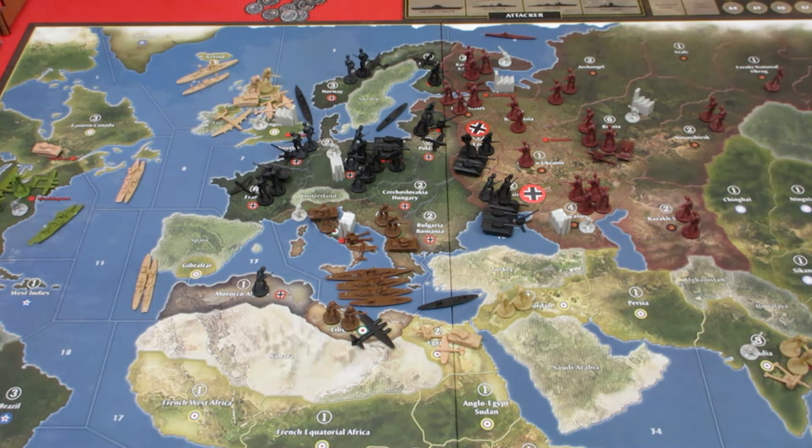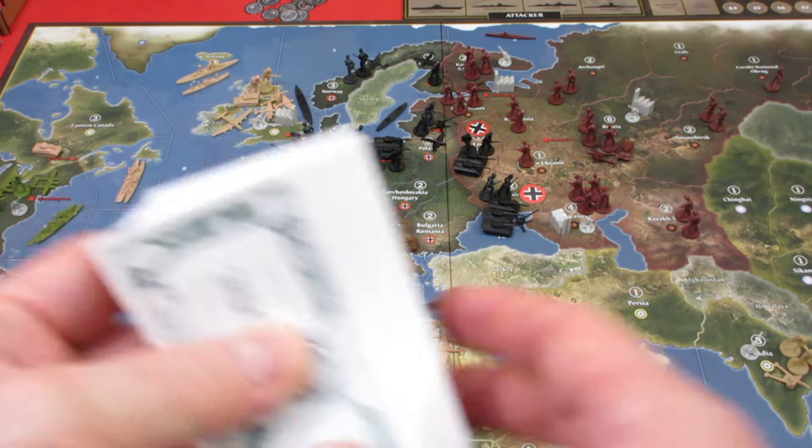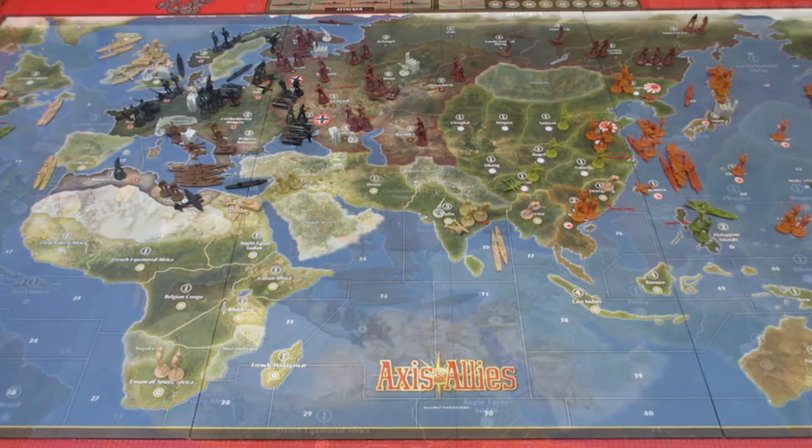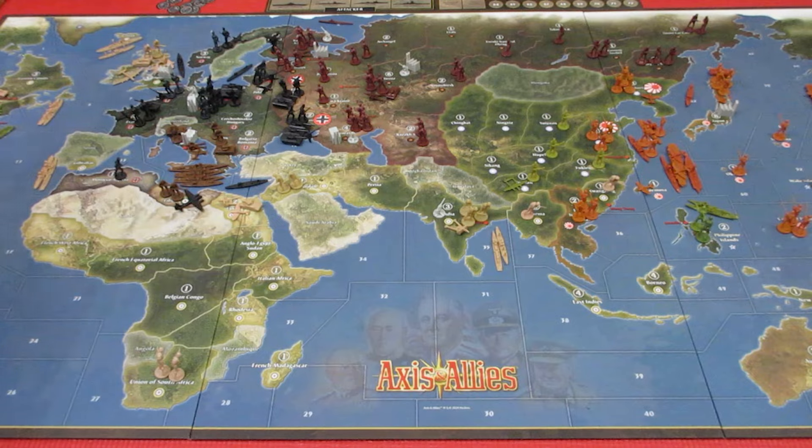That ends Germany's turn — they're sitting at 34 IPCs. This game comes with paper money; I'm using money from my other 1942 version, which I've combined in, so I have double of pretty much all the units except Italy. We take 30 IPCs plus another 4 — that's what Germany will spend next time. We had some spectacularly bad rolling for Germany, especially in Africa and the sea zones — absolute garbage there, though we had a little bit of luck on the Russian front.